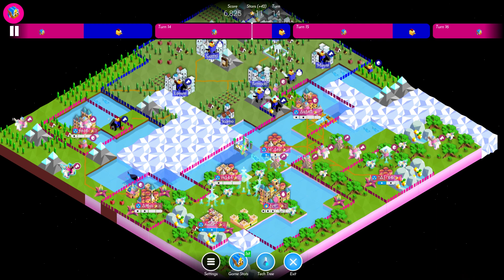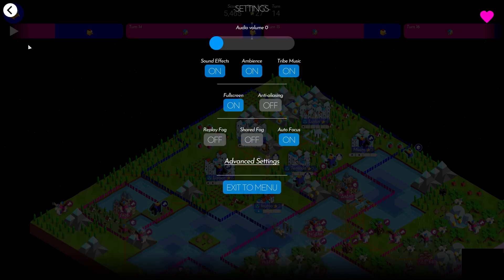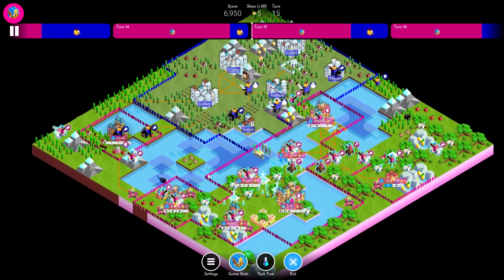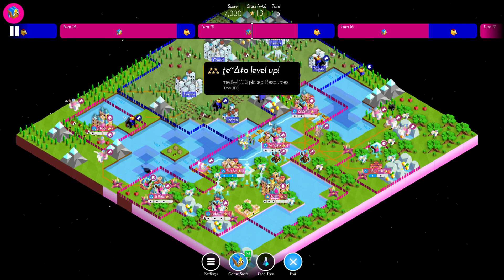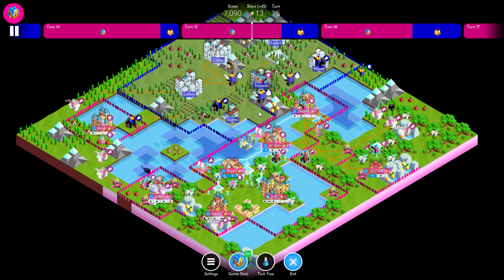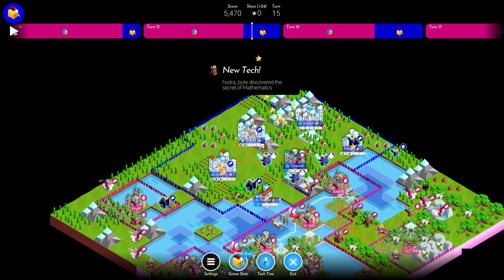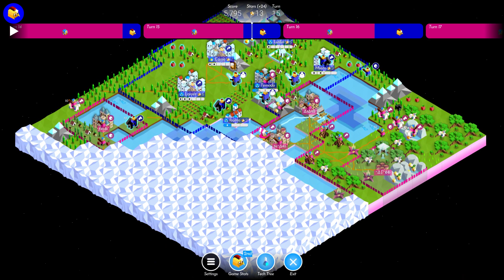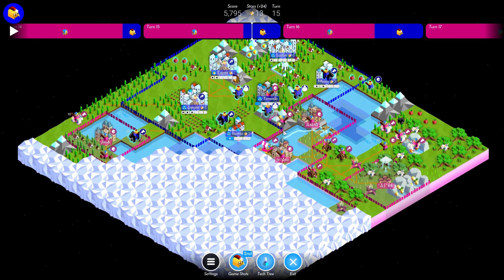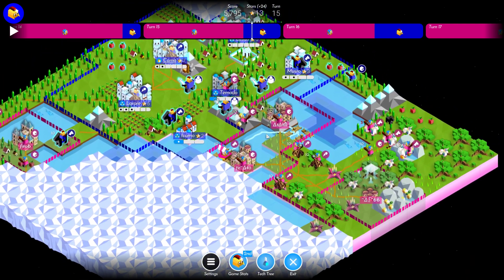We get an explorer and we know it's going to go the right way, getting vision on the capital and basically all of their cities. This is the point at which I know there are going to be giants coming all over the place — we need to go into defense mode and slowly take over the game. We get our first dragon egg and explore this bit.